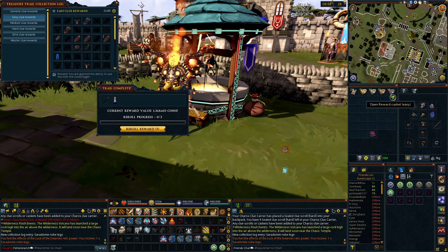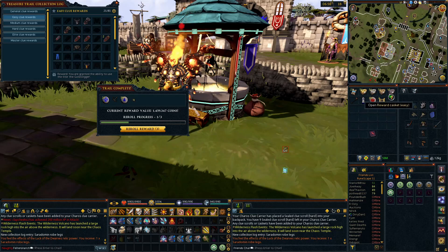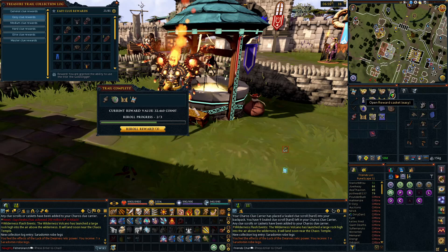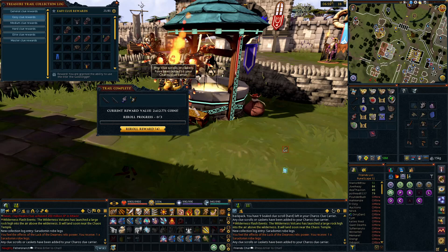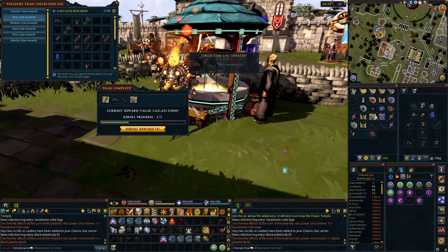Right off the bat we got a collection piece. We went positive so we'll take it — rolled up 1.4 mil, we take those. Got a reroll token, 84k from an easy we'll keep it, 112k. Got those meerkats. There we go, we got our first master clue out of the easies — one clue closer. Double fortunates, that's always good to see from an easy clue. More log collection, love to see that.